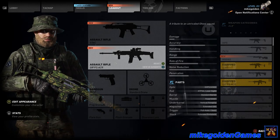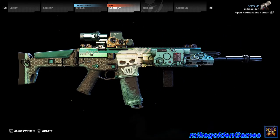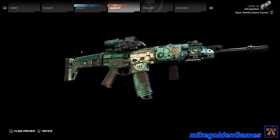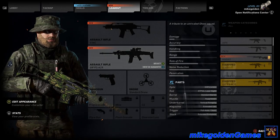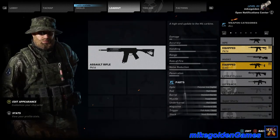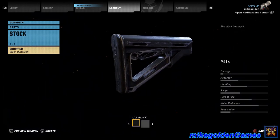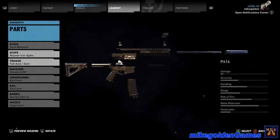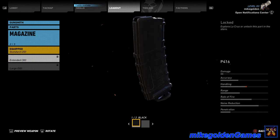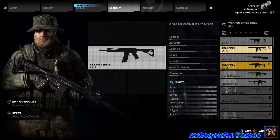Let's check out the Ghost Recon Future Soldier ACR in the gunsmith. Here's this — preview the weapon. I'm not 100% sure how to use this. This weapon can't be edited, so that's probably why. Let's equip the P416 really quick and take it into the gunsmith. Stock — okay, it's got a standard stock. Full magazine — and it's not standard 20 and extended 30.